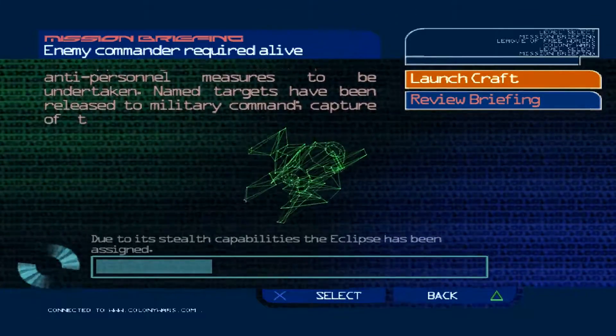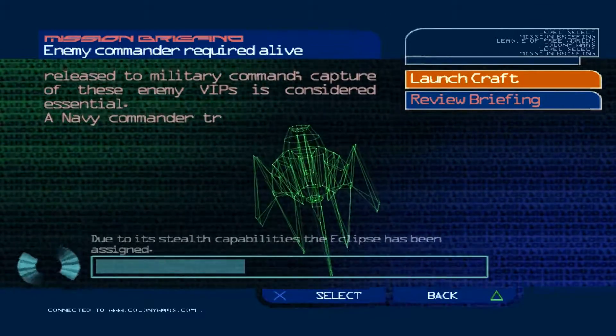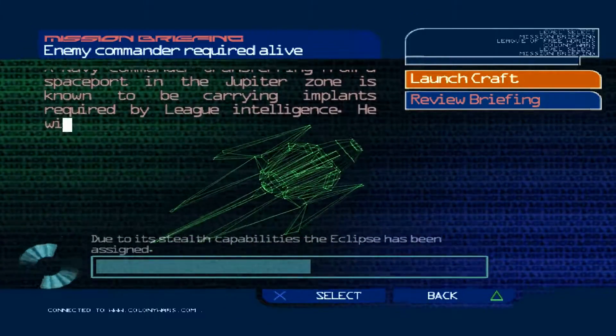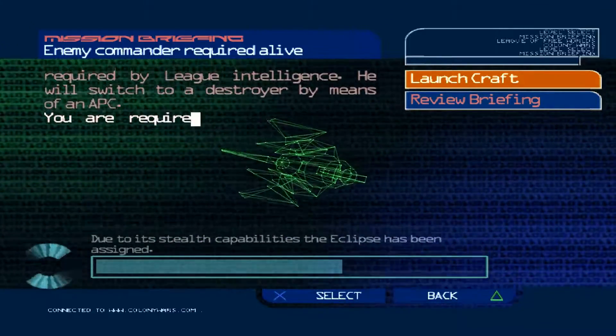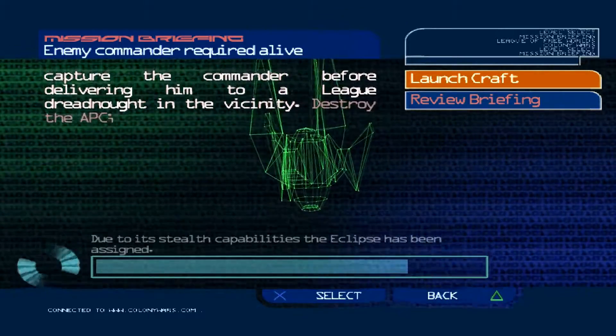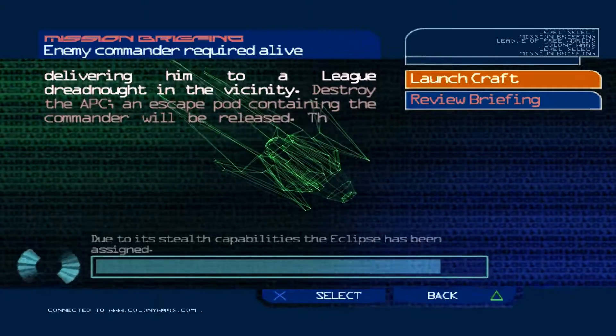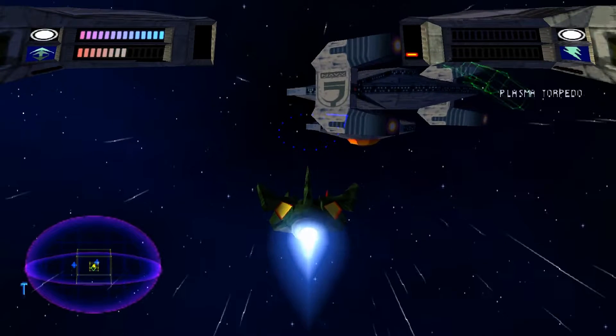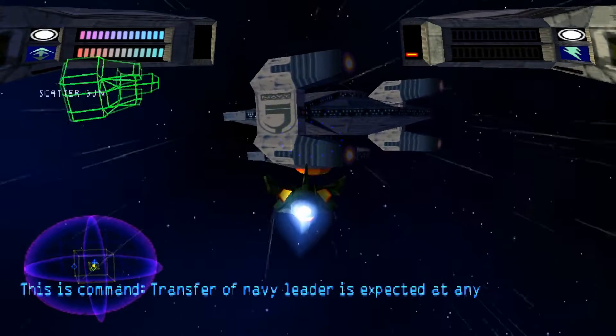This is the mission you go to if you fail the last one, but it really doesn't look like a fail mission. You can see that we've got the new ship there. A Navy commander in the Jupiter Zone is known to be carrying implants required by League Intelligence. He will switch to a destroyer by means of an APC. You are required to intercept and capture the commander before delivering him to a League Dreadnought in the vicinity. Destroy the APC — an escape pod containing the commander will be released. The pod must then be successfully captured. That seems like quite a gamble. What if he doesn't make it to the pod?